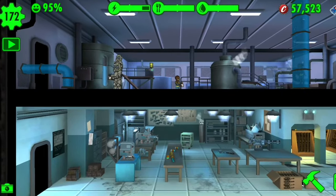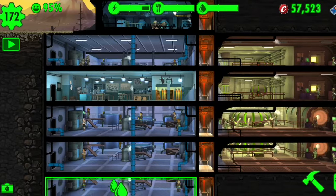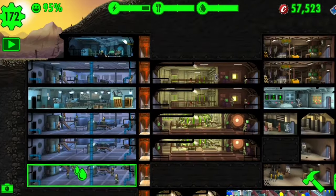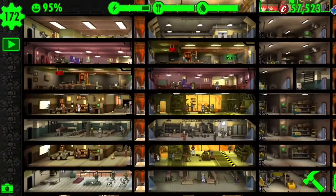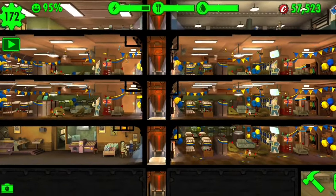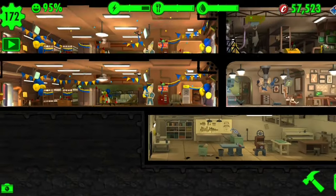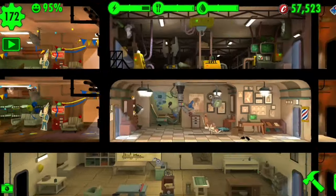Number one: organizing your vault. Organizing your vault is extremely important — it's not something I did before on this vault and I wish I did. I started at the bottom; I wanted my beds and barracks down here, then a radio room, because you can only have five barracks if they're all maxed out, and then I have my theme workshop down here.